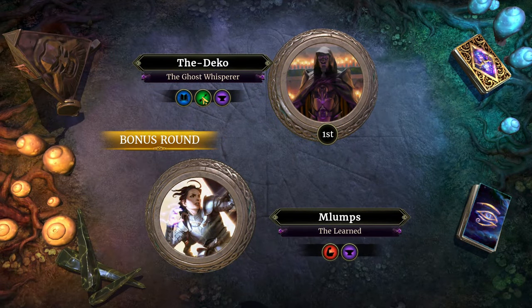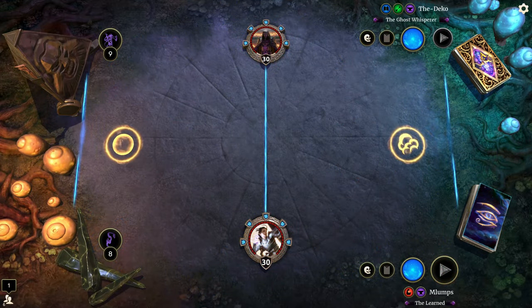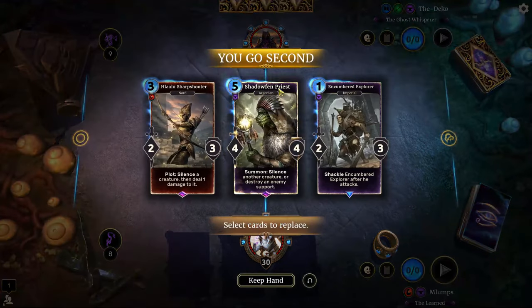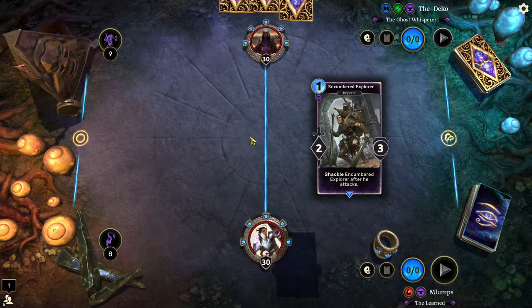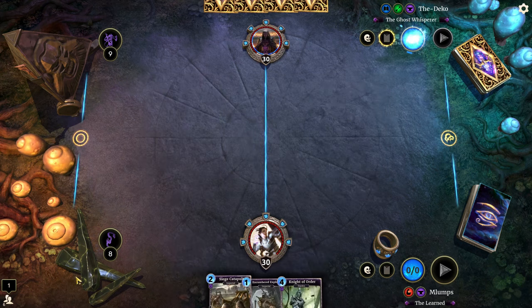We're up against Deco, the Ghost Whisperer. They are on Telvani and they've got a 75-card deck. I think opening with the Encumbered Explorer is going to be good and I don't think we need either of those other two cards. Yeah, this is a very respectable opening hand.